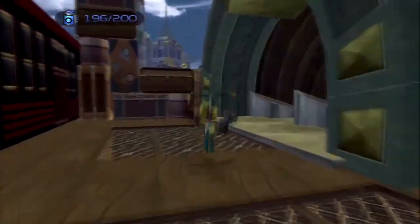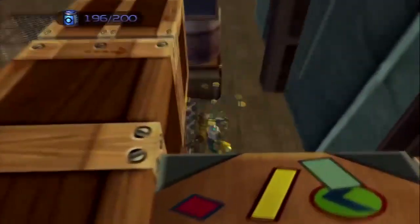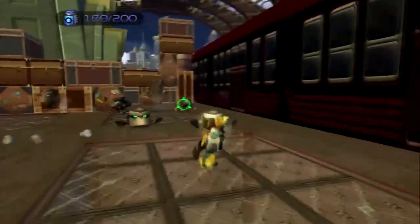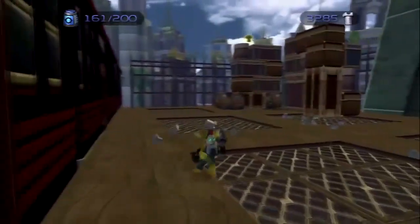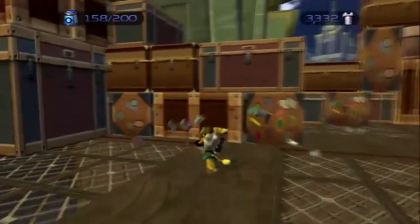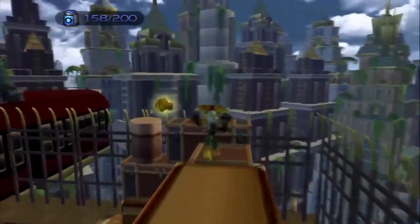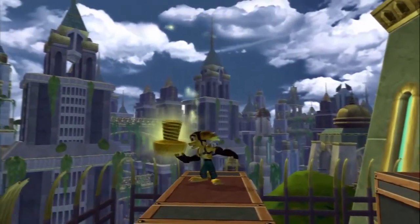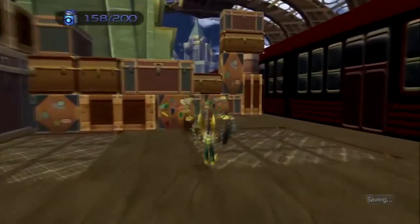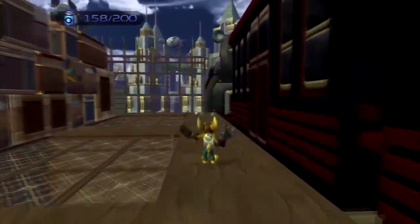It was a very difficult level to make efficient. We had a system called the occlusion system — based on where you were standing, it knew which objects to draw and which not to draw. That was all pre-computed before the game was even put on disc, so for every grid location we knew what you could see. But when you're flying in a plane above the world you can see everything, so we had to come up with new solutions for occlusion. That system probably didn't work great when translated into the HD version because it was so special-case.